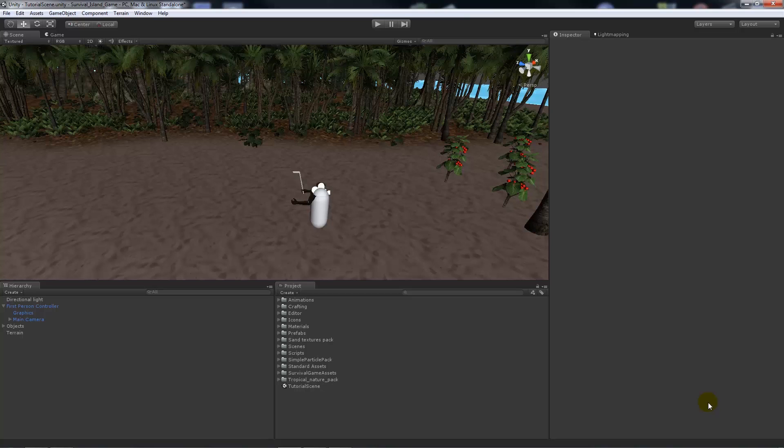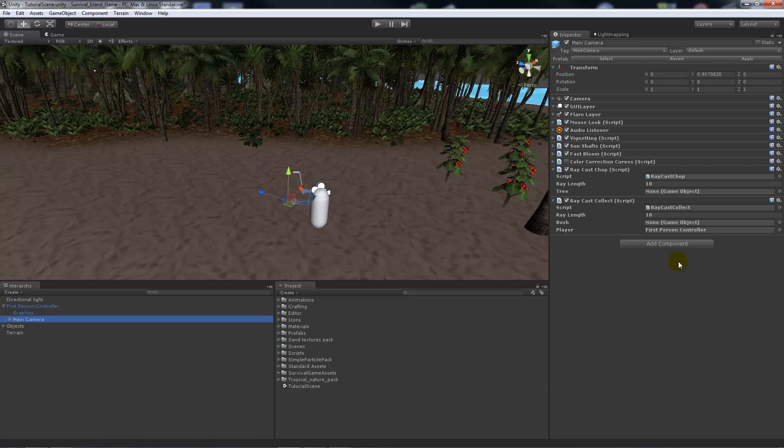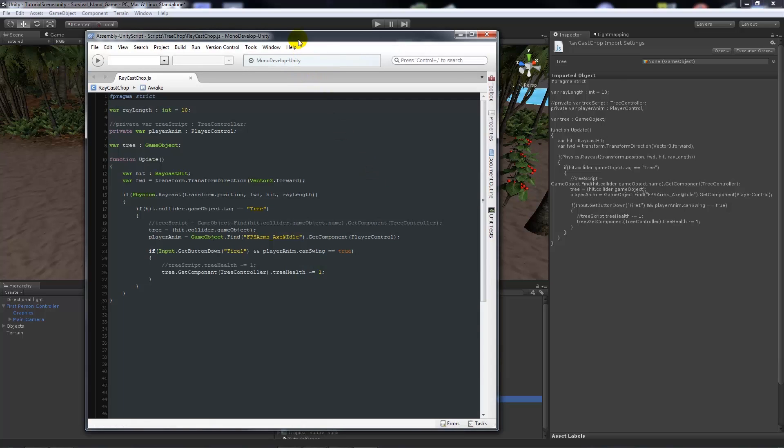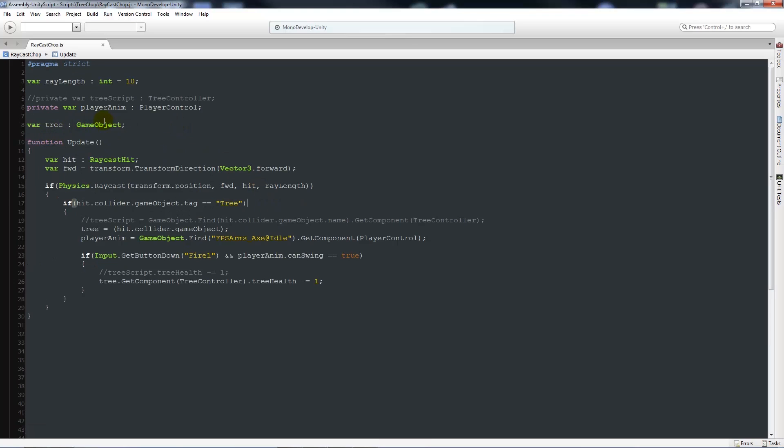We're going to take the script from when I redefined the tree chopping. It's on the main camera, and I've added it to my package uploaded to my website in case people missed it. We'll open raycast chop from part 4.5. You'll notice it has a tree variable, does a raycast looking for the tag of 'tree', auto-fills the tree variable by finding the collider hit, then finds the player control script and if you left click and can swing, it takes life off the tree via the tree controller script.